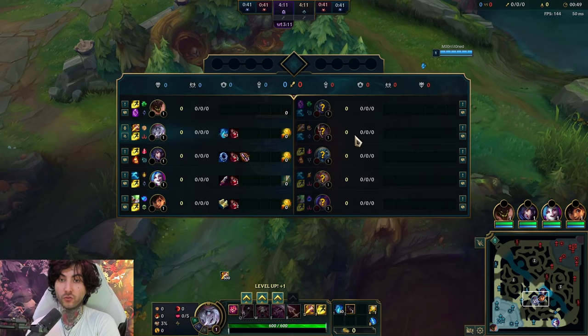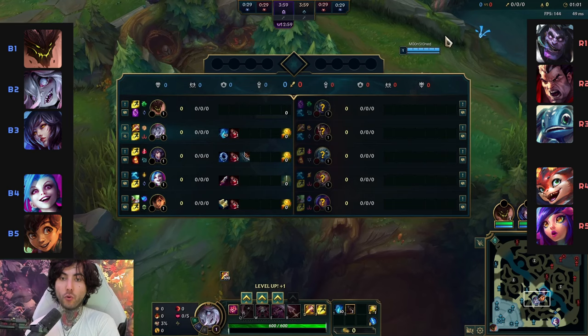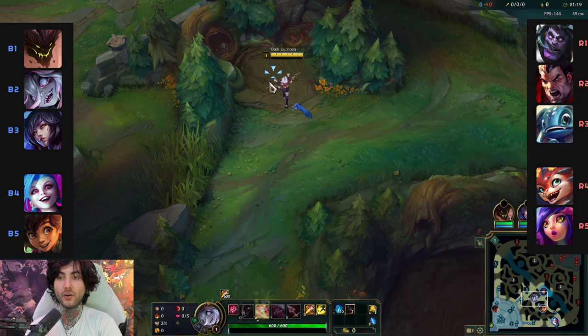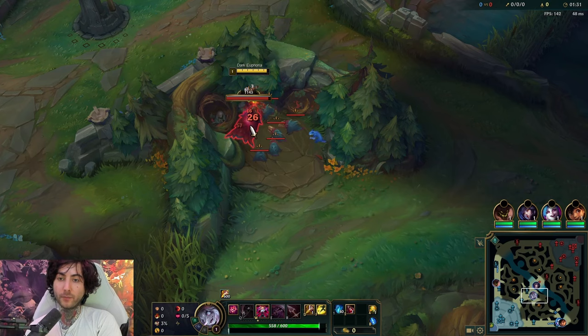For matchups we have Malphite versus Mundo, Briar Darius, Ari Fizz, Jinx Milo versus Smolder and Niko. What's important to always understand about matchups is recognizing what's an important matchup and what is not. Top matchup is not that relevant — tank versus tank. Ari versus Fizz is an important matchup because Fizz really needs to all-in to kill Ari; it's melee versus range. Milo-Jinx is a very safe farming lane versus a Niko-Smolder, which is also a very safe farming lane.